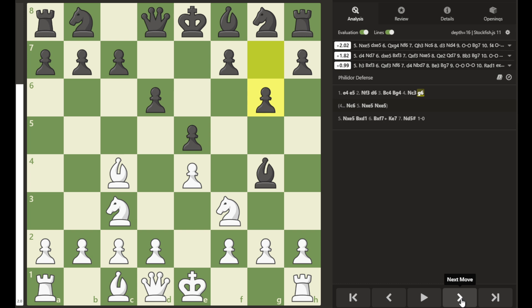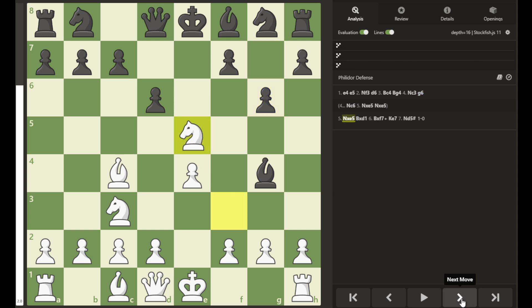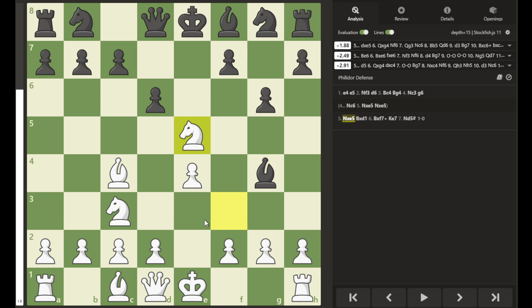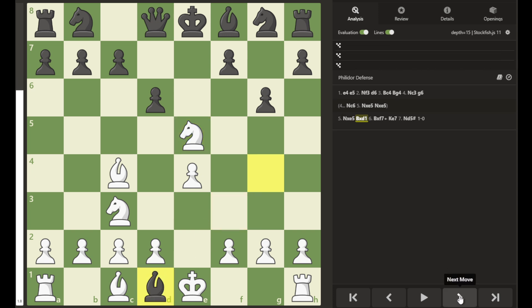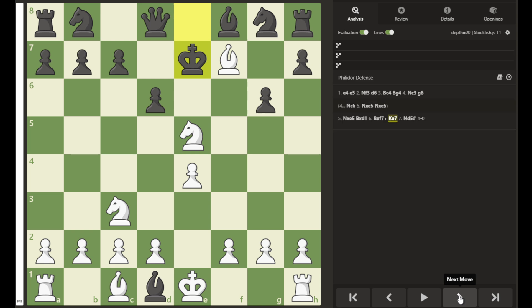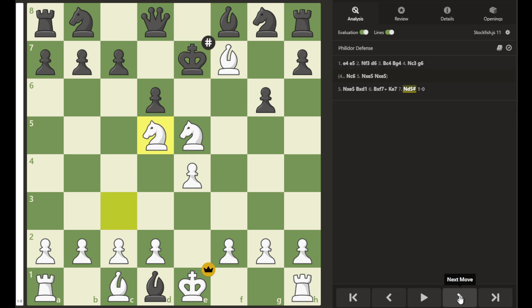And so, Legault's Mate — the game continues — knight takes e5, opening a direct attack on the queen at d1. And so, capture of the queen leads to Legault's Mate with bishop takes f7, check. King moves and knight to d5, mate.